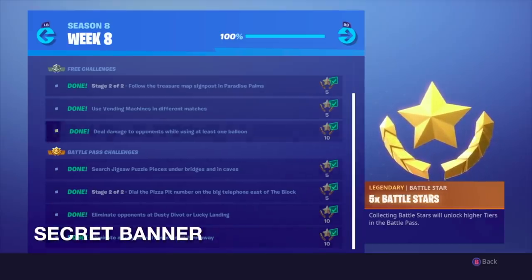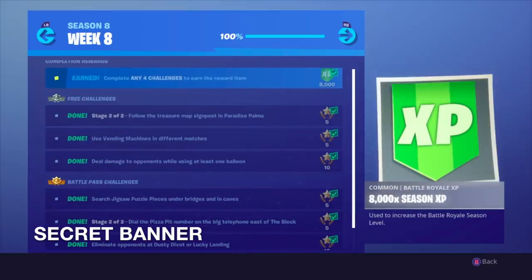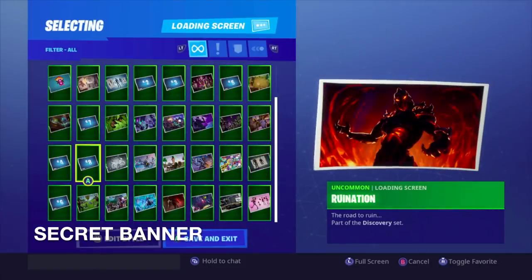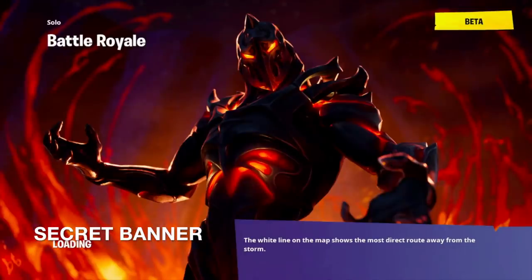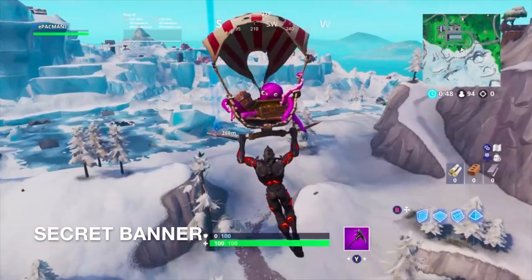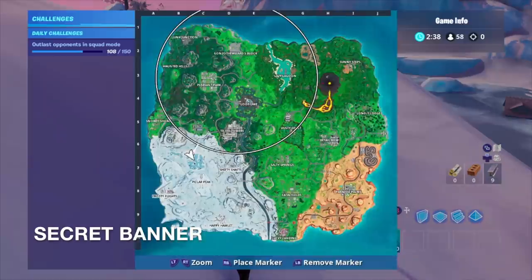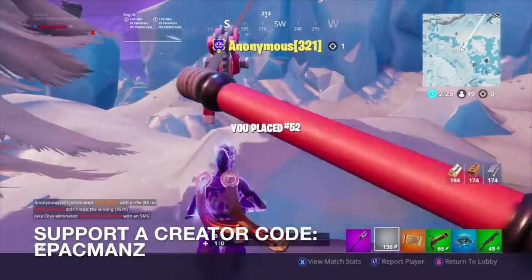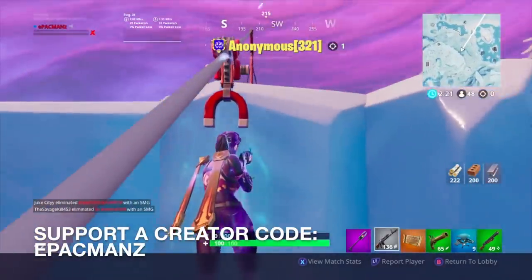Now that we have done all of Season 8 Week 8 challenges, we're going to go look at where the Battle Star / banner is going to be. So first, this is the Week 8 loading screen — Welcome to Ruin. Based on this loading screen we can see B6, C6, B7, C7. We're going to go to the intersection of those four coordinates: B6, C6, B7, C7. Oh, there it is — we got the banner right here at the intersection of C6, B6, C7. Got it, right before I got shot down.